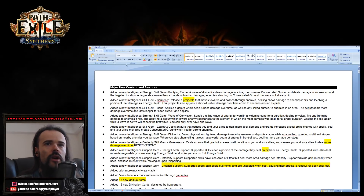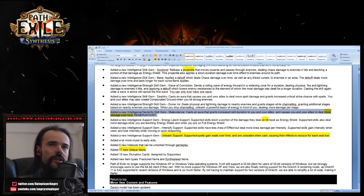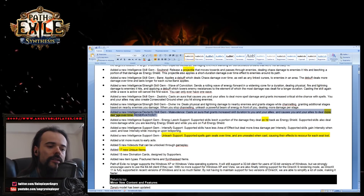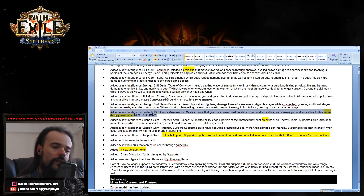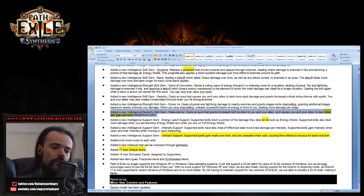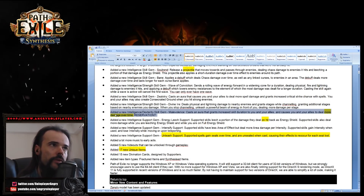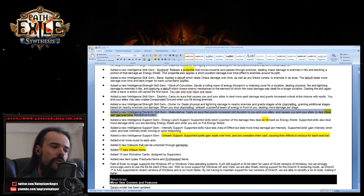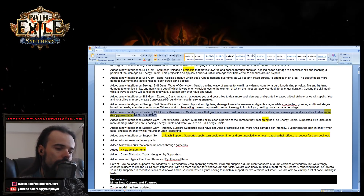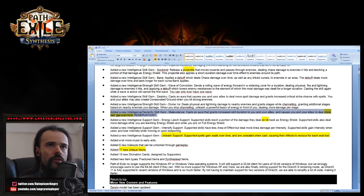Another new skill is Malevolence — more damage over time — but how much mana does it reserve? This is a big question because I just finished my Essence Drain build update. Despair reserves 35%, and there are ways to reduce reservation with shield, helm, and passive nodes. The key question is whether we can pack every curse and aura together and still have mana to cast Essence Drain and Soul Rend.